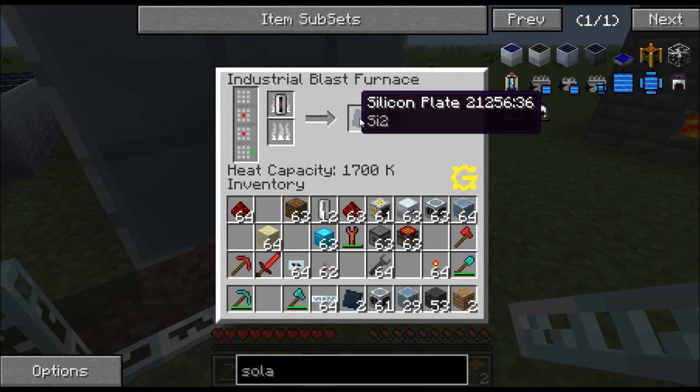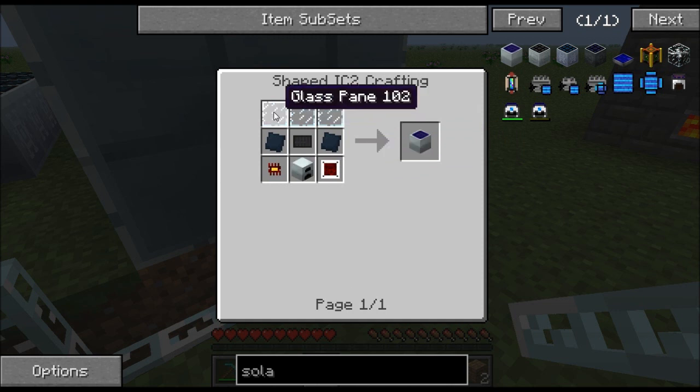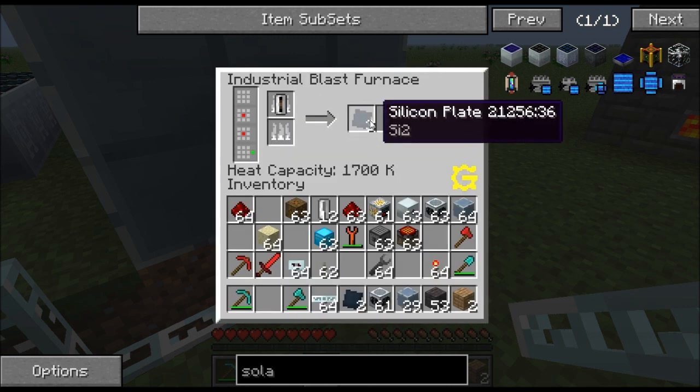Once you have the silicone cells, put them in the industrial blast furnace to make silicone plates. That's actually the final difficult ingredient. All the other stuff — glass panes and carbon plates — you can figure out by clicking backwards through the recipe book and it will show you everything you need.